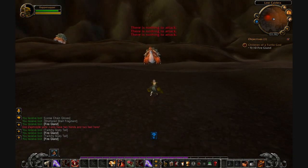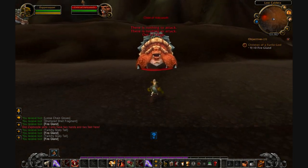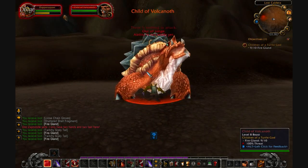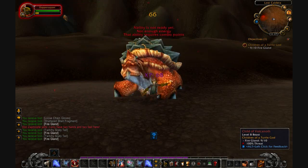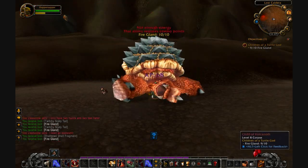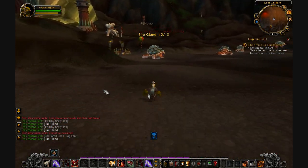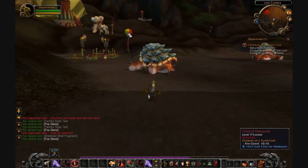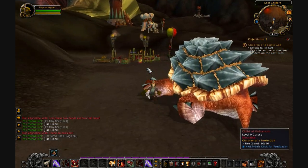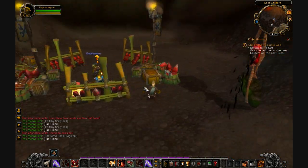So I'm going to run over here and grab this last guy. Die, child of Vulcanoth! Fire gland. And the doc's like, I need an assistant. Well, I'll assist you, buddy — give me time. That sounded really dirty the way I said that. What is going on there? Why is there just a balloon dumping oil? Goblins.